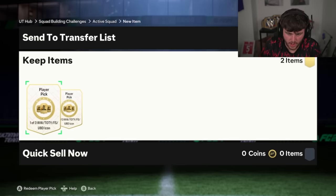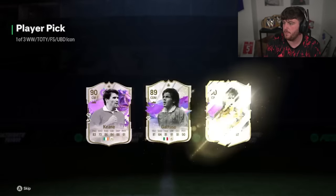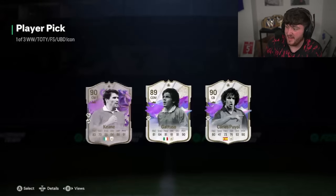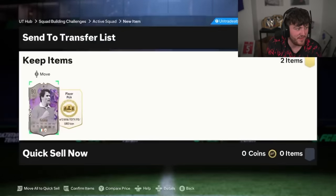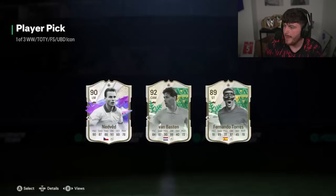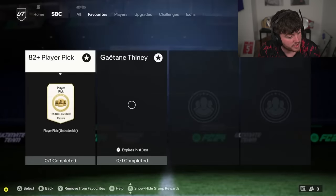My boy Zalem has got two icon picks now on the Xbox. First one — Roy Keane. To be fair, if you want a strong midfield there, you've got an interesting option. Come on, show us something good. These aren't good this week, not good at all this week.